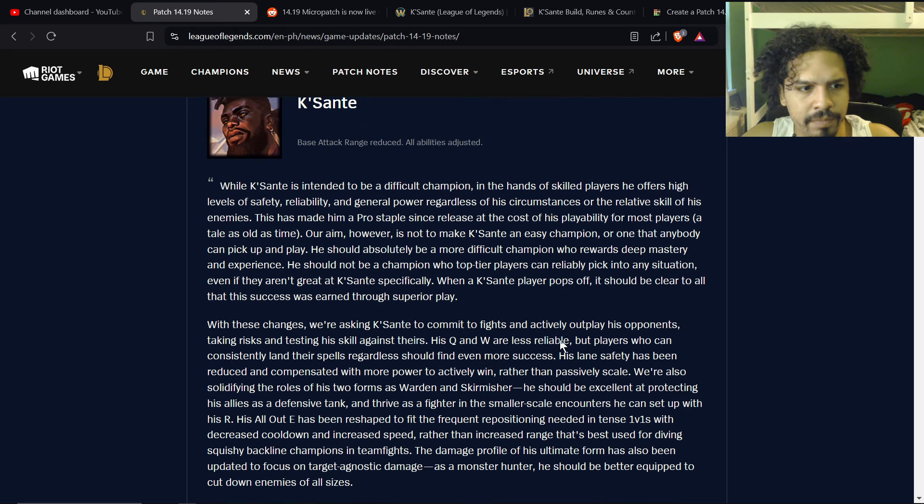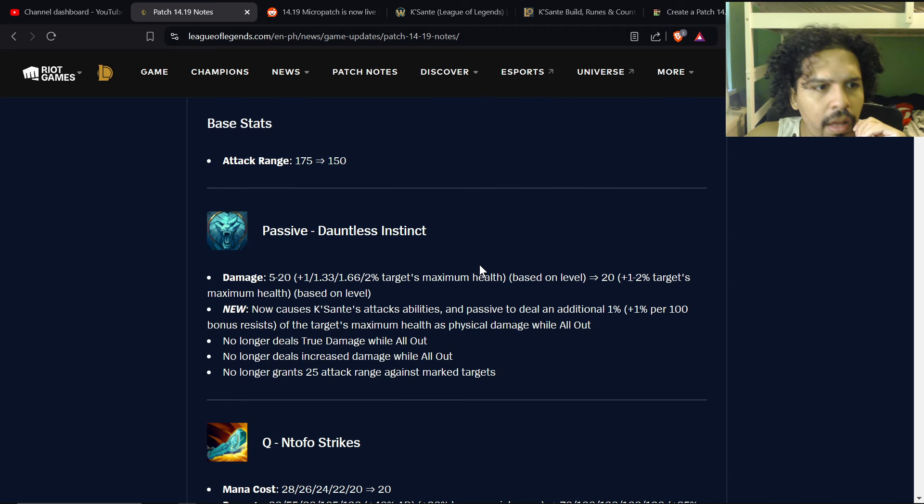The base stats: attack range used to be 175, now it's back to 150 — this is big especially for pro play where they abused it a lot. The passive damage used to be 5 to 20 based on level plus 1 to 2 percent of the target's max health based on level. Now it's a flat 20 at level one plus one percent of target's maximum health at level one, so the biggest change is the flat damage is 20 — what you used to get at level 16 or 18 — is now available at level one.